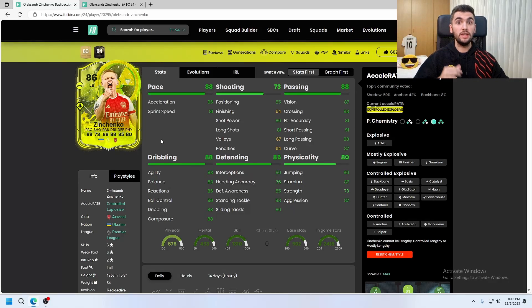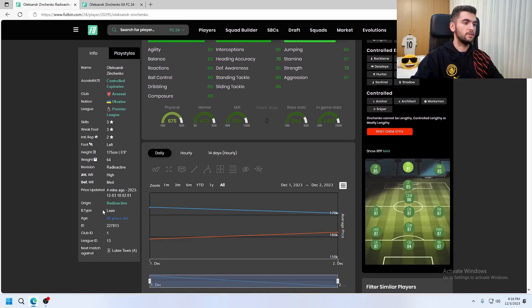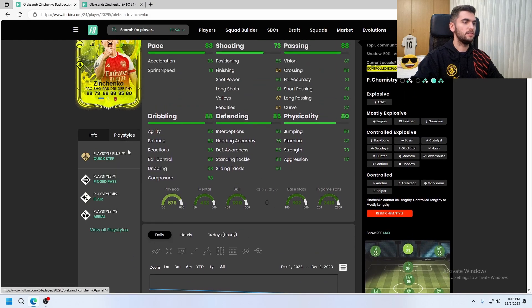Today I'm going to talk about 86 radioactive Zinchenko. He has 3-star skill moves, 3-star weak foot, left footed, he is 5 foot 9, high-low work rates, and by body type he is lean. Let's see his playstyles.